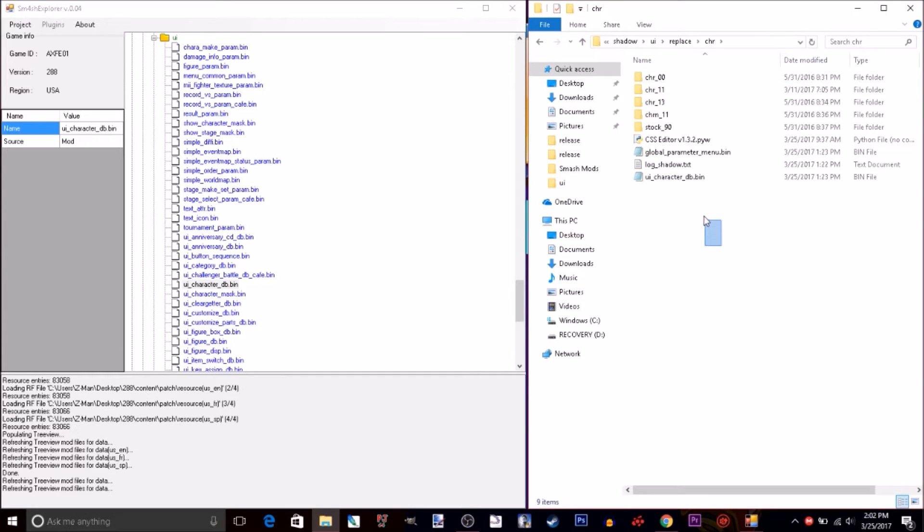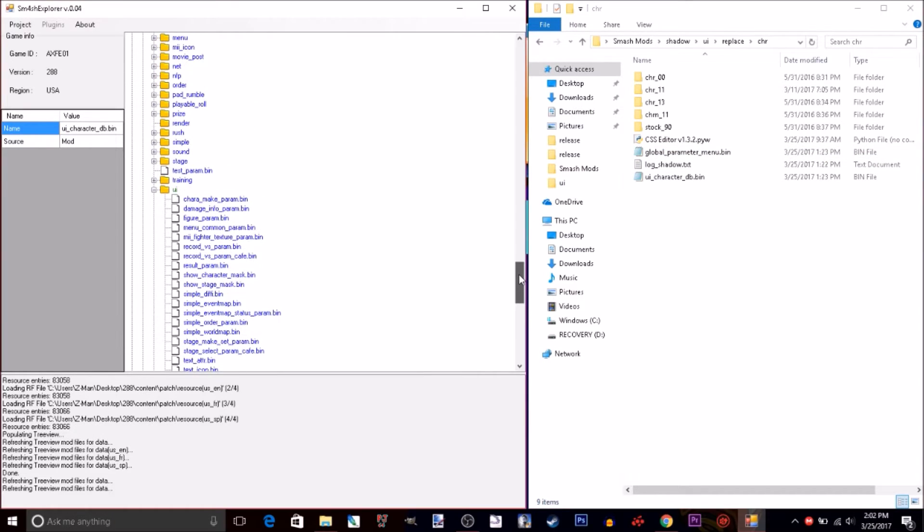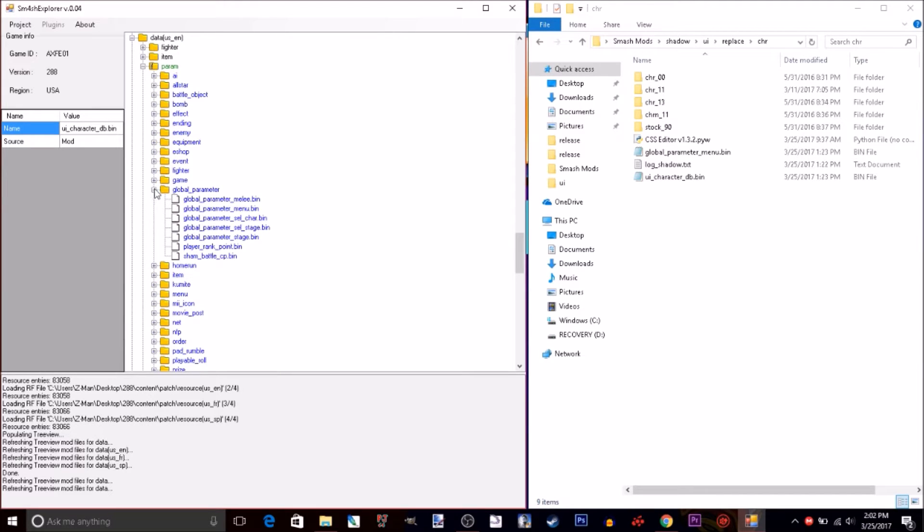Mine is just placed in a random folder. Also, go into GlobalParameter.Menu. You will have to go into UI, Replace — and you should put the UI Character.DB and GlobalParameter.Menu into the same folder as where your Smash Explorer is. Go to Extract, then go into the folders and put them in the same folder.